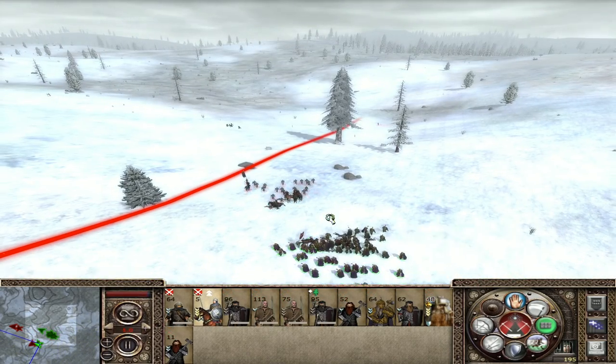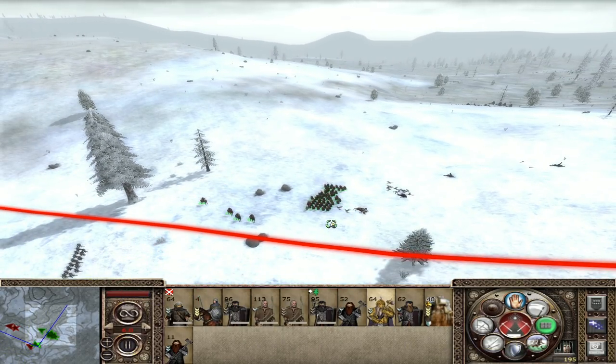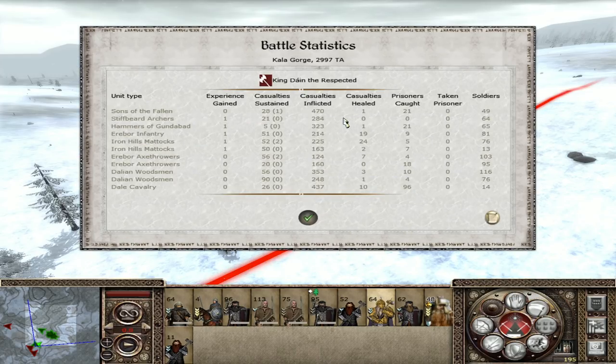Looks like the general is going to get away here - I'm trying to catch them but he got away. It was a long battle and we lost 40% of our army. I think we cannot push further now - our army is pretty small. But this was a heroic victory indeed, only taking 380 losses and killing 3,100. Sons of the Fallen getting so many kills, the Dale Cavalry as well. The Hammers of Gundabad only lost 5 men and killed 323. That's amazing.